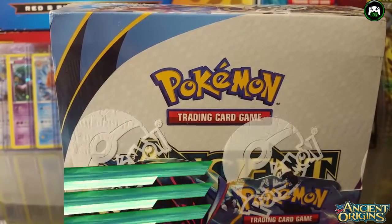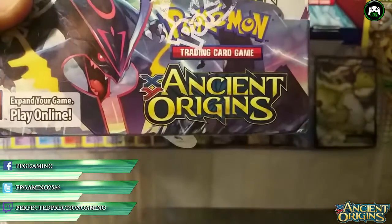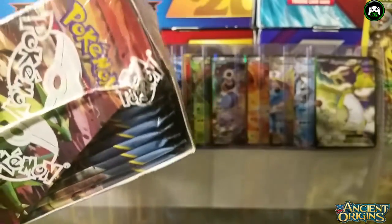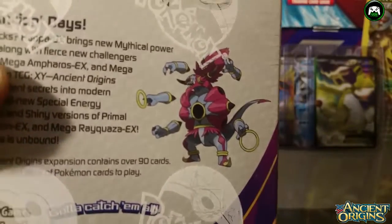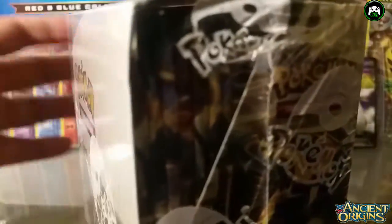Welcome to Perfected Precision Gaming. We're doing another Pokemon unboxing today — this is the Ancient Origins booster box, which has 36 packs of cards. This box isn't actually mine; one of my boys ordered it for me to do the video on YouTube. He's hoping to pull a Hoopa.